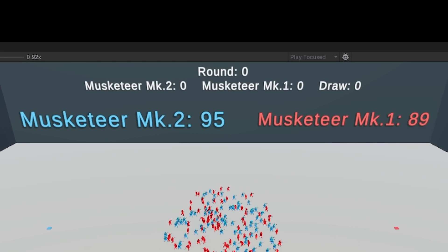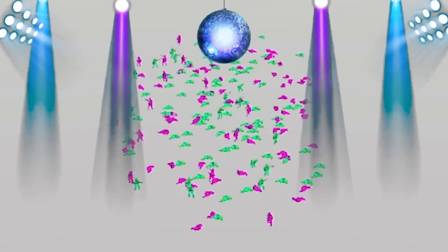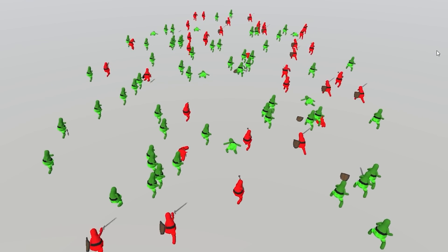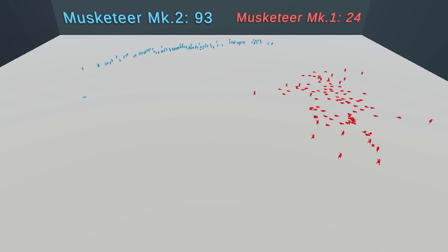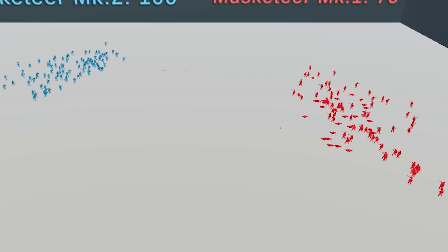I have been training 200 agents in parallel, 100 in each team. Team red consists of regular musketeers from previous episodes without the new modifications, while team blue consists of Mach 2 musketeers with all the new changes. Initially, both teams were spawned in a random circle known as the Moshpit. Besides terrific dance moves, the Moshpit teaches our soldiers the basics of combat. Being spawned in close proximity to enemies increases the chance of hitting one when the AI is randomly exploring actions. Once the agents get a taste of unaliving others, they keep improving. Around iteration 60, the two teams got separate spawn points, and the Musketeers had to learn how to move and advance towards their opponents.